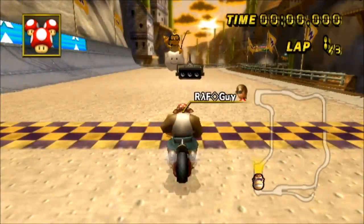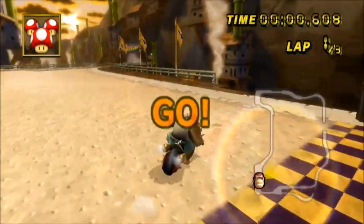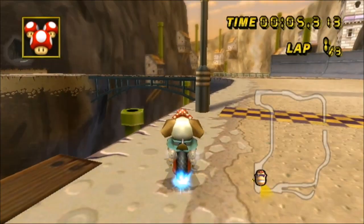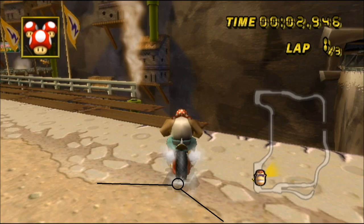So, in order to do this strat, you're going to want to use the Flame Runner or Bowser Bike. It's the only vehicle that works for this method due to the drifting, the shape of the bike, whatnot. So, if you look at the side of the road here, you can see two bumps. You want to drive so that the back of your tire is right where those two bumps meet up. And then you can turn right into your standstill to start alignment. If you don't get the positioning right, then the alignment is going to be off and it's probably not going to work. So make sure that you're following what the video does as closely as possible, because positioning is really important.